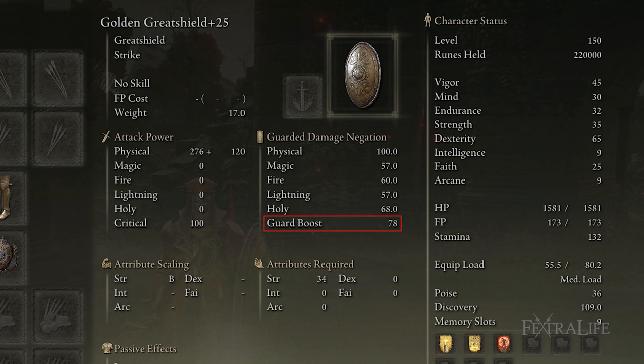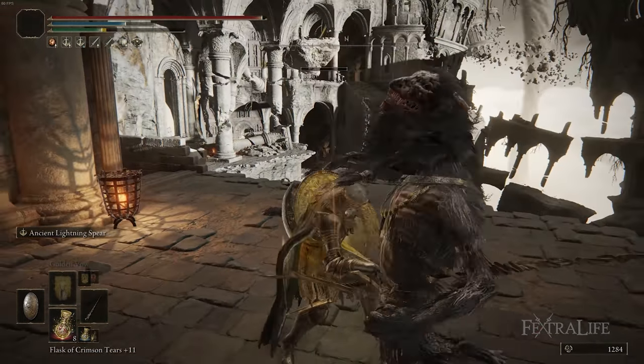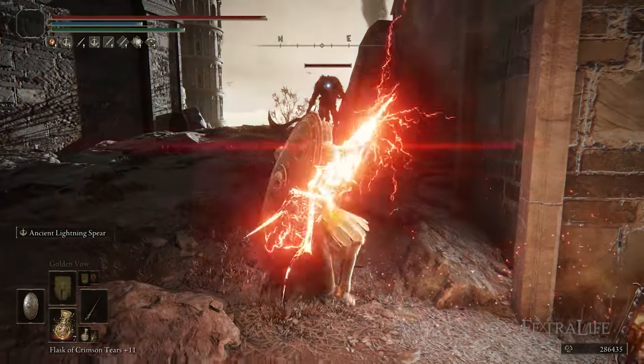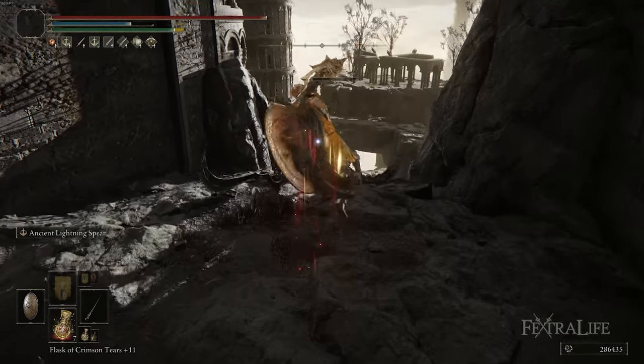This actually allows us to get away without using Barricade Shield, because of the nerf to Barricade Shield. It's just really not that easy to use now and it's kind of overkill with this build because you have such high guard boost. This also allows you to use Ancient Lightning Spear easily without having to swap to two-hand to cast it.